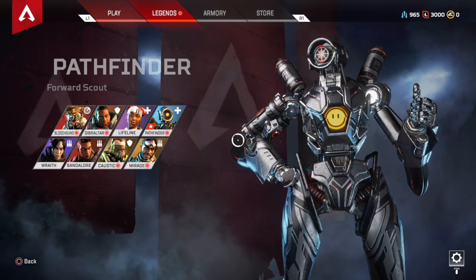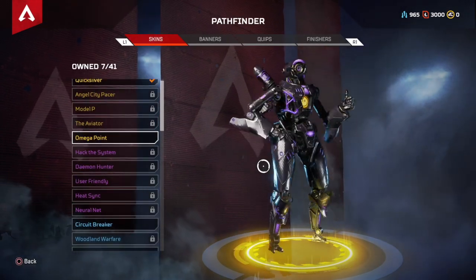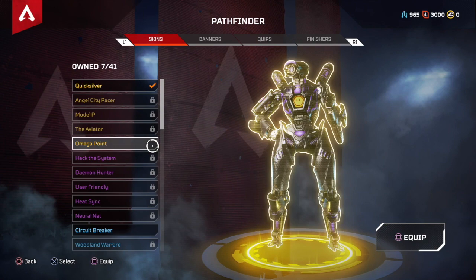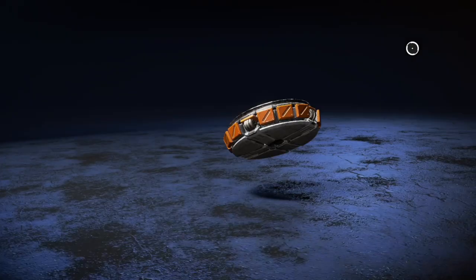So we have five Apex packs on the top right. Let's take a look — first the skin here: Omega Point. So it's this purple, silverish skin. Doesn't look bad. I ended up getting the Quicksilver out of a pack earlier this week, so I have two gold now for this. So let's put on the Omega Point and go open up these Apex packs and see what we got.